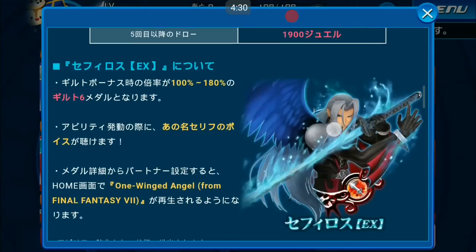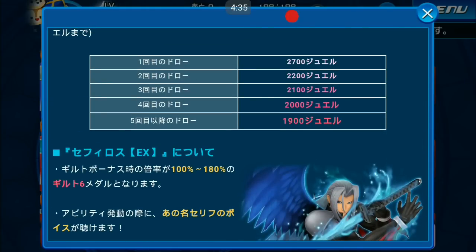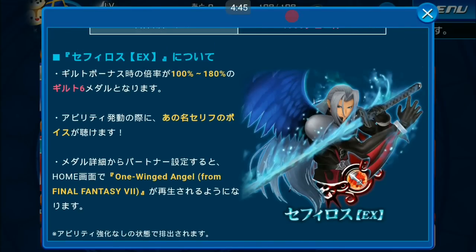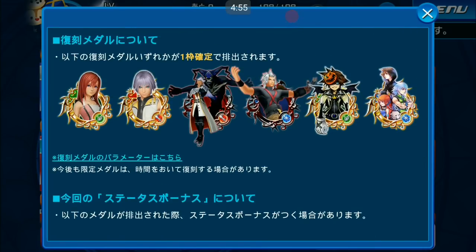It costs 2700 jewels and drops bit by bit down to 1900 — specifically 2700, 2200, 2100, and the last pull at 1900. Remember it's a Tier 6 medal with only two traits, but it does include a voice and the background music One-Winged Angel from Final Fantasy 7.